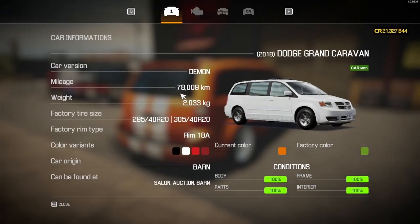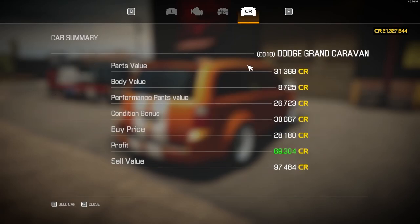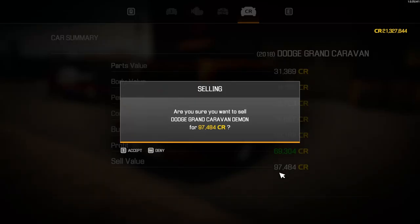Can we make a profit? Let's find out. All 100% completed, a little more than 78,000 kilometers on it now after some testing. That engine now tuned up to 1,557 horsepower - a gain of 93%, actually insane. Yes we can make a profit, but not by a lot: 97,484 is our sale price, take away 85,412 - that still leaves us a profit of 12,072. Profit is profit! Off you go, Dodge Grand Caravan.